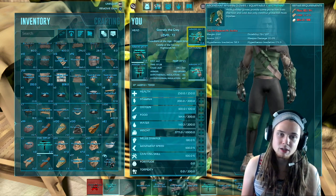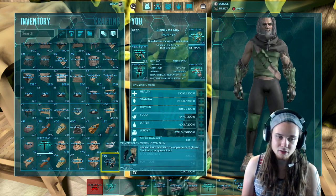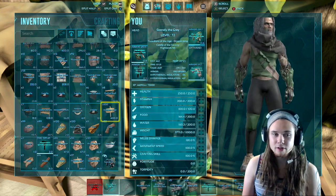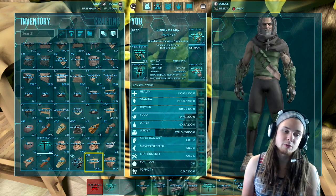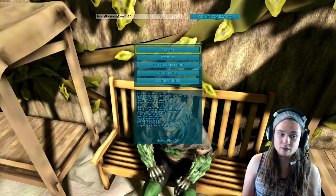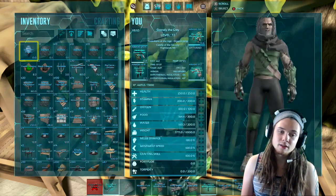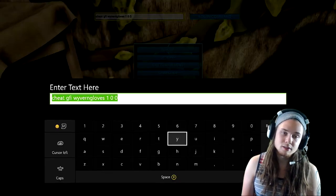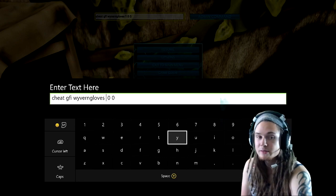I've got some equipped up here — I think it's like desert cloth gloves. I got one right here. This is the bottom of my inventory; I can't go down any further. There are no other wyvern gloves in my inventory. Just to show that this command works, I'm going to press admin command again — and I've got another pair right here in my inventory.